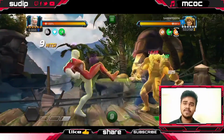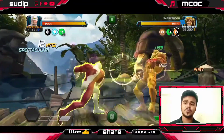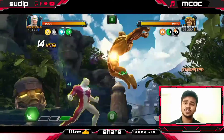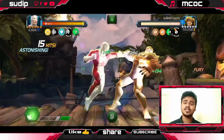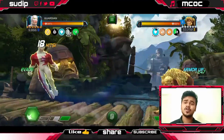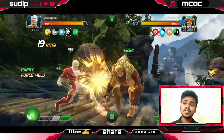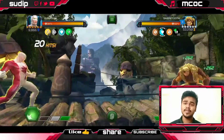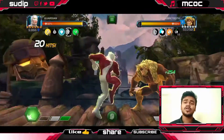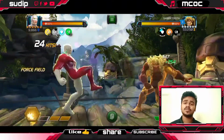I recommend you guys to just perform five-hit combos until he reaches one bar of power. As soon as he reaches one bar of power, do a two or three hit combo then back off. Fifty percent of the time he will come dashing at you with a medium attack, and fifty percent of the time he will throw his special.